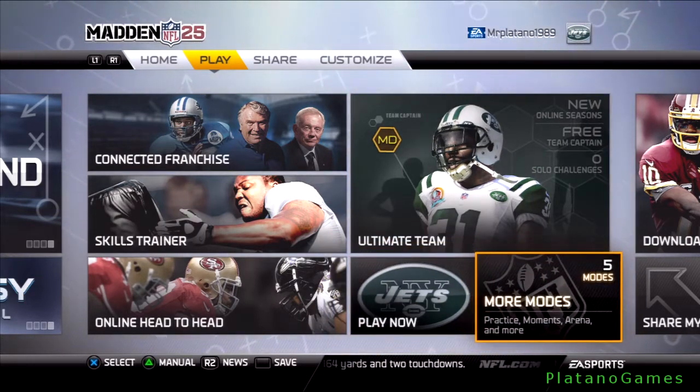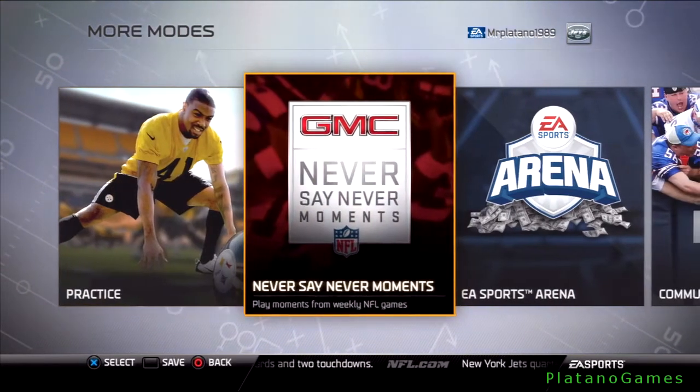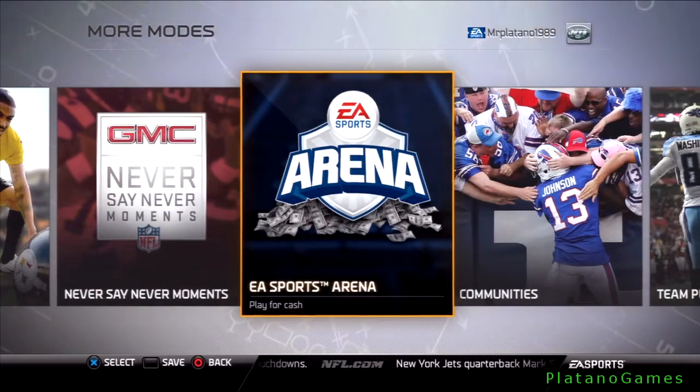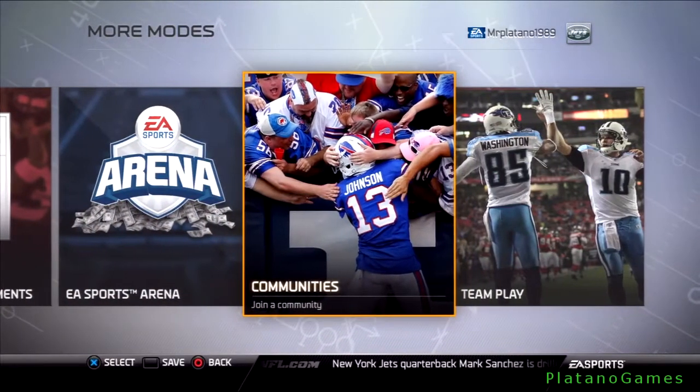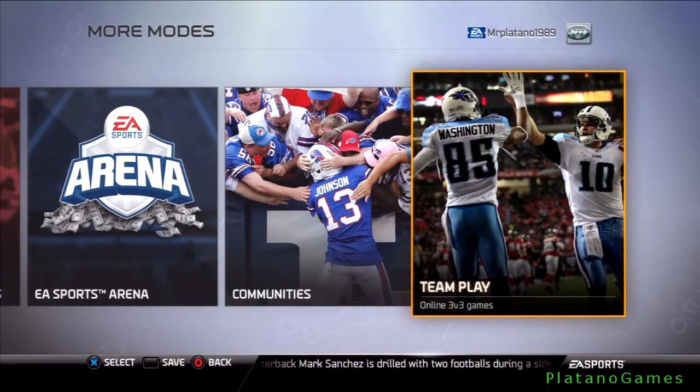Play Now. More modes: Practice — improve your game. Never Say Never Moments. EA Sports Arena — play for cash. Communities. And team play — online three versus three. That mode can get very exciting. I personally prefer to play as the running back.